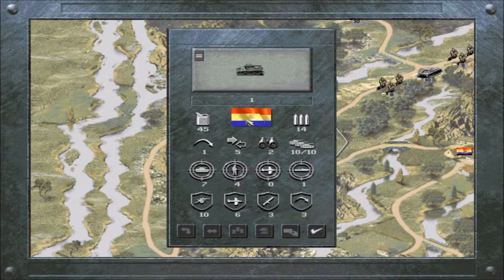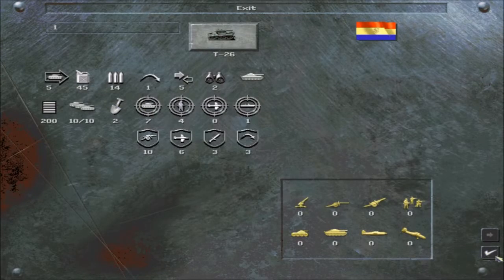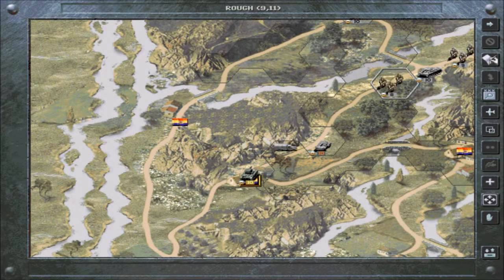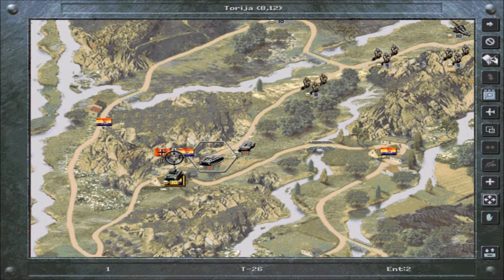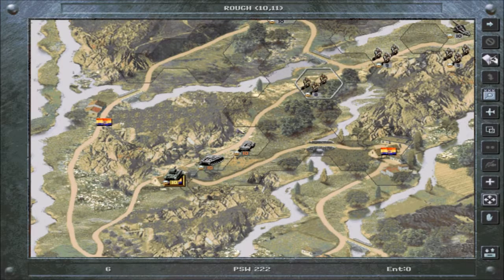Let's scout ahead here. A T26 — it's pretty good against hard attack at this level, decent soft attack, and it's fairly experienced. So this guy needs to die; there's just no other way to do it. Let's bring our units up. Tanks initially are very useful for just blocking the enemy's advance.